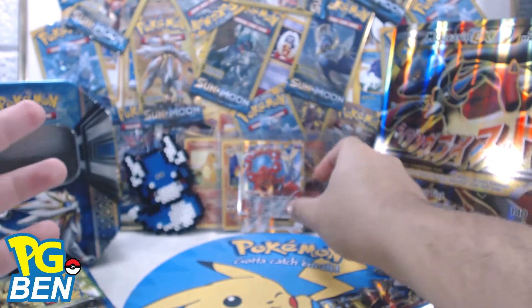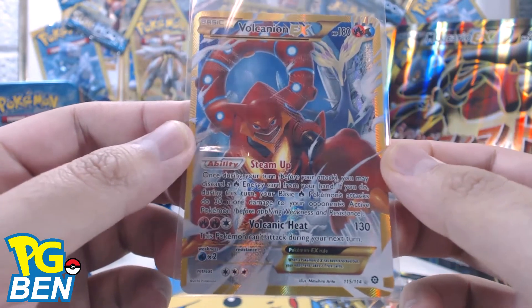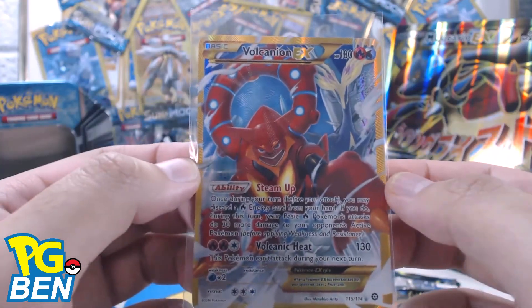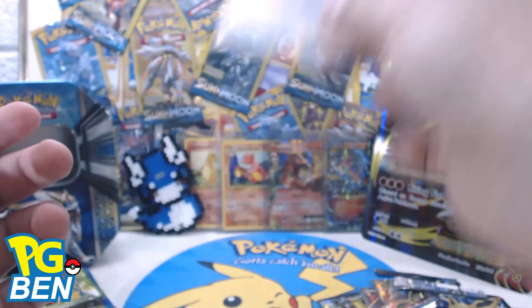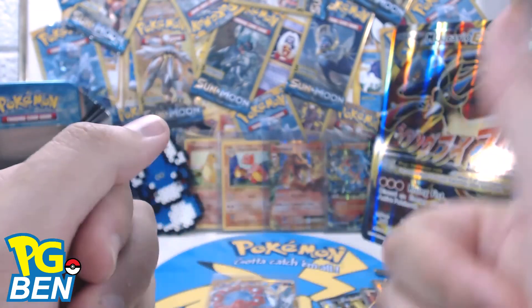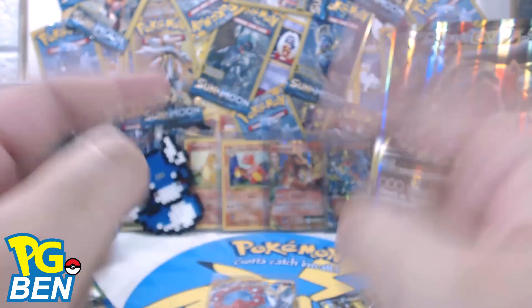Definitely the pull of the day is Volcanion EX secret rare full art — nice. That's just beautiful, I'm sorry, that's so nice. Make sure you like and subscribe down below, I do appreciate you guys watching. Make sure to follow and I'll be putting up the link for the shiny Mewtwo contest giveaway. See you guys next time, take care!